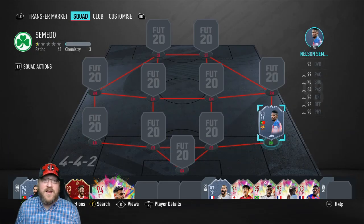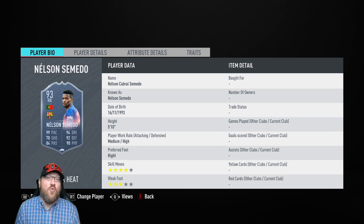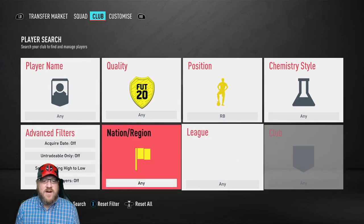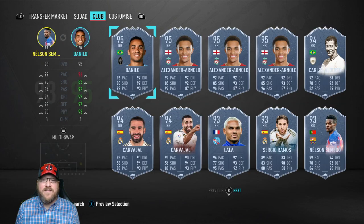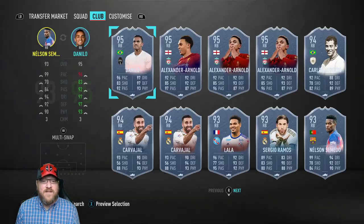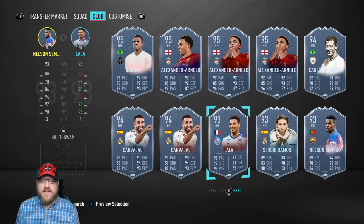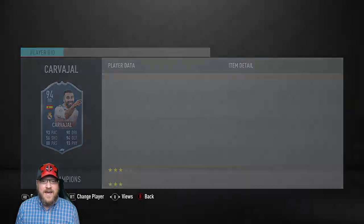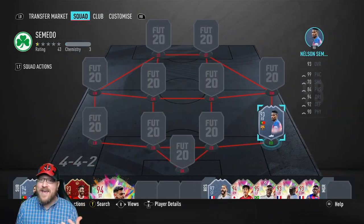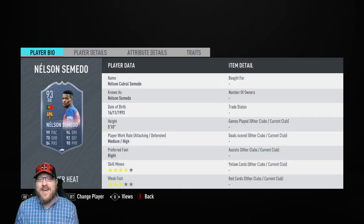The other thing I really like about Nelson Semedo is his work rates — he's medium/high work rates. It's kind of rare to find a fullback like that. Let's go through some of our concept players of the best right backs in the game: Danilo — high attacking, medium defensive. Trent Alexander-Arnold — high attacking. Carvajal — high, high. Lala — high, medium. So most of your high-end right backs have high attacking work rates.